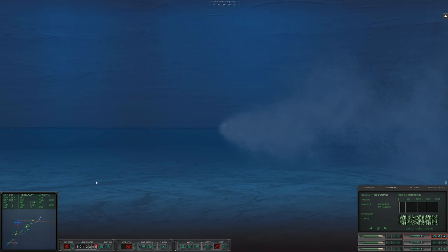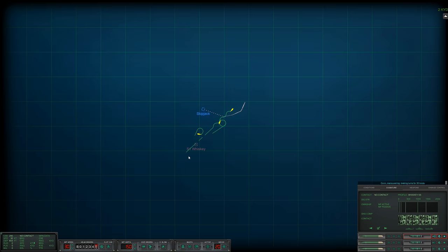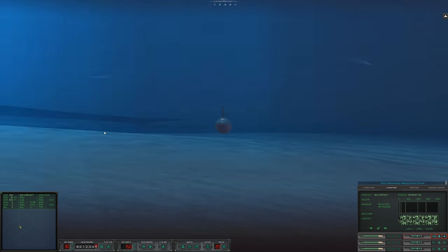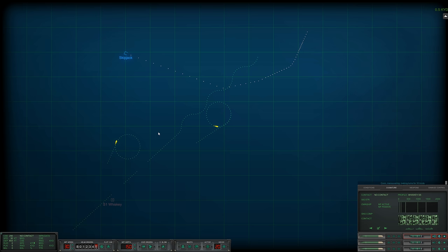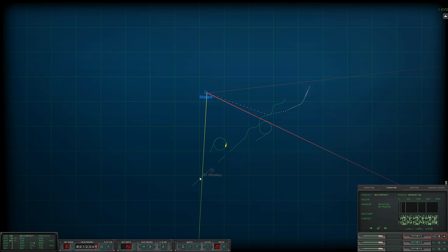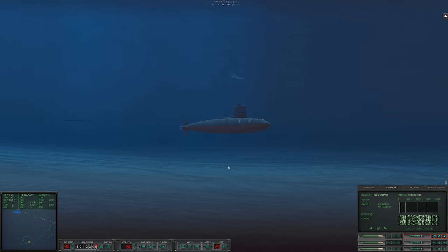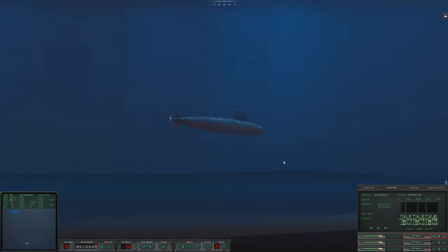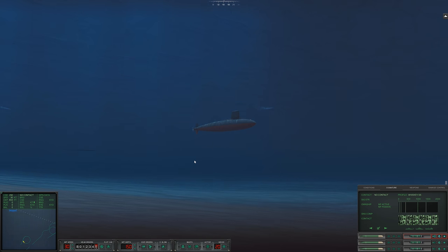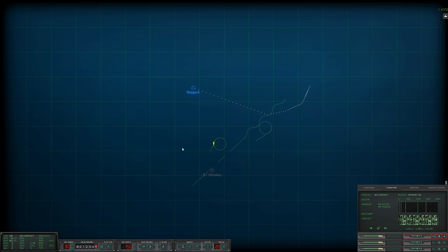Torpedo number three is worrisome. They completely guessed the wrong depth for my boat — I'm just speeding away down there at 30 knots. This torpedo is adopting a circle search pattern as well. That's fine. Con maneuvering making turns for 30 knots. Once we're away from this torpedo a bit, I'll turn back southwest towards the Whiskey. It is cool fighting beneath the ice though — I wish we did it more often.